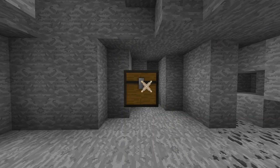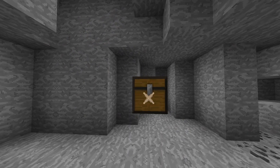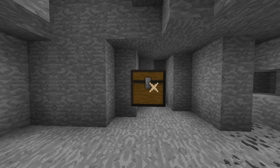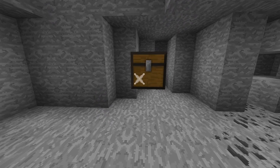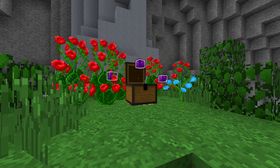The treasure chest you find in the wall requires you to look at the particles in front of the chest. The particles will move around 5 times before the chest opens. But if you don't look at the correct place the treasure will disappear.